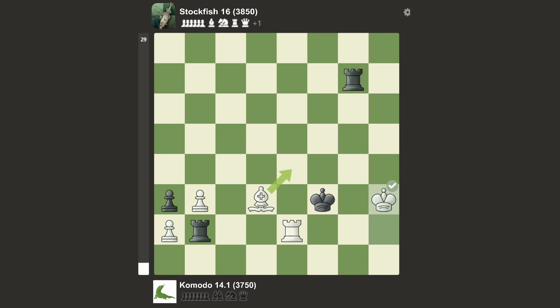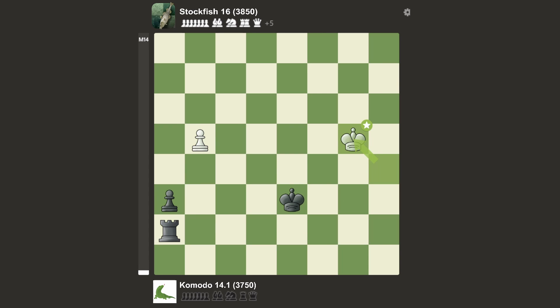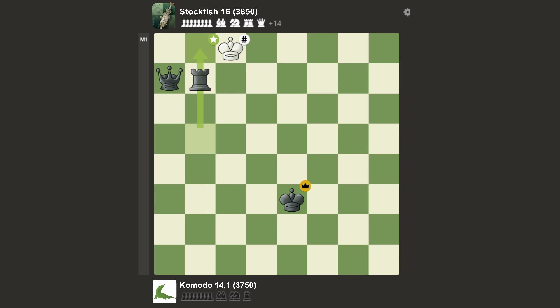I guess Komodo is just looking for the slowest mate, and hence they just sacrifice their bishop for no reason. Now it's just a checkmate. Stockfish doesn't go for that checkmate though — he rather goes for this little ladder mate and wins the game. Stockfish manages to get the win.